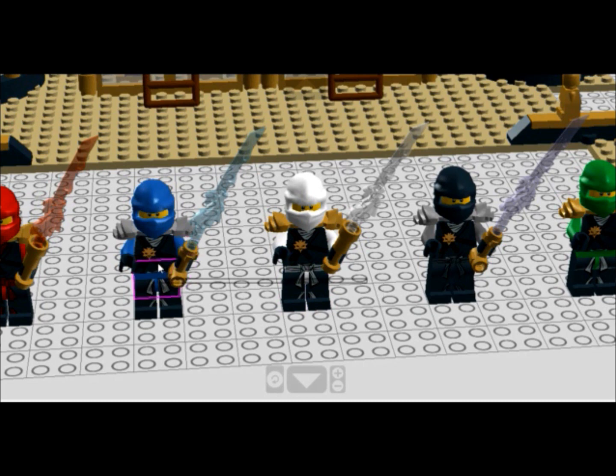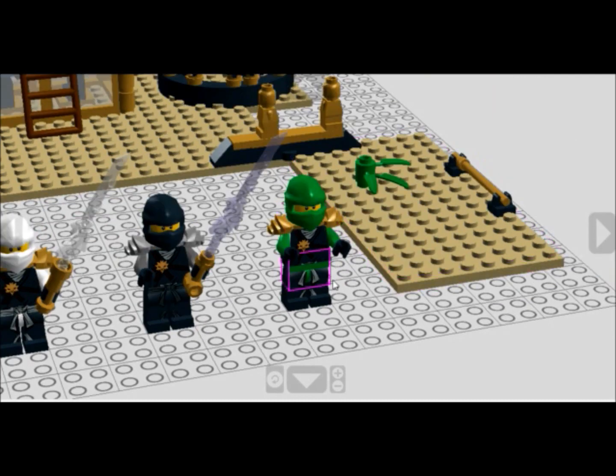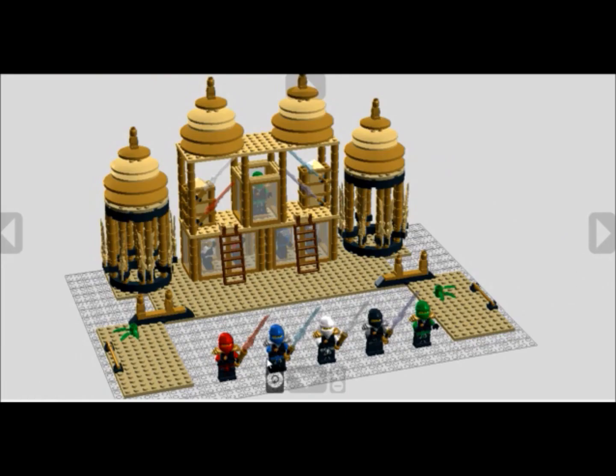You might have noticed that I have used Zane's design on Jay, because digital designer doesn't have Jay's suit, so I'm not that bothered. We have Cole with his element blade — I like it, it's purple. You might have seen in the 2013 sets that Cole's blade is purple, and I think that's much better than grey or something, so I like it. And then you also get Lloyd in his kimono power suit, which you get in the visual dictionary book or something.